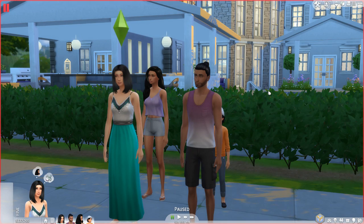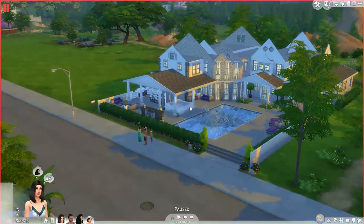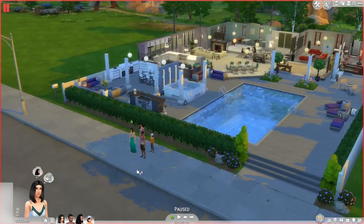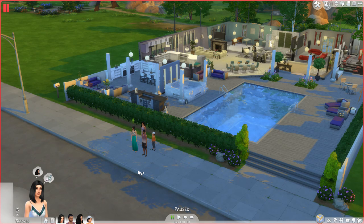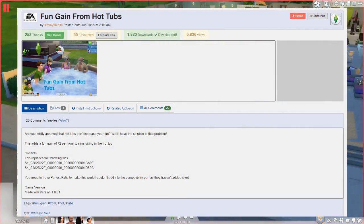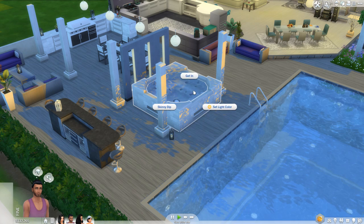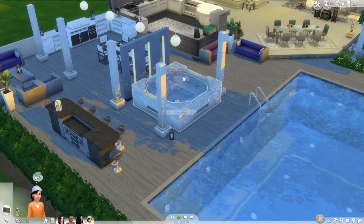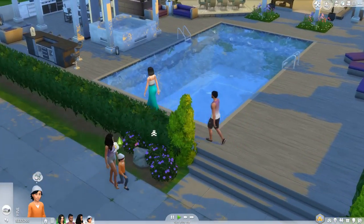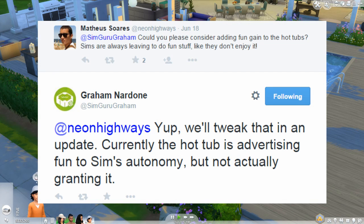In this episode I will be reviewing two mods because they're both kind of smaller mods. Do excuse the fact that it's a little empty — we're in Newcrest and I didn't bother placing a bunch of lots. The first mod I will be going over is called Fun Gain from Hot Tubs, created by Simmy the Sim on Mod the Sims. It makes your Sims gain fun when they go in the hot tub. If you've ever had the problem of your Sims getting out of the hot tub, this should fix it. Actually, in one of SimGuruGraham's tweets he said they're working on fixing that in a future update, but since that update is not out yet, I figured this would be a good substitute for the time being.